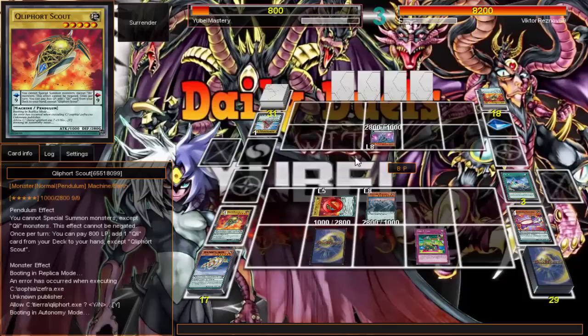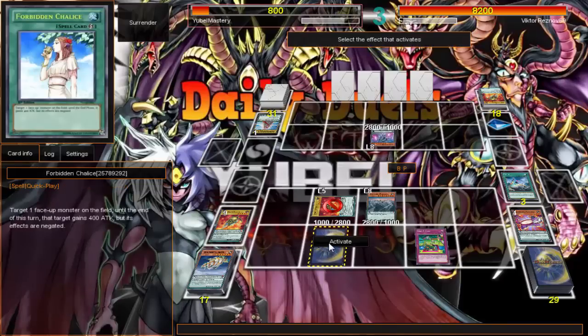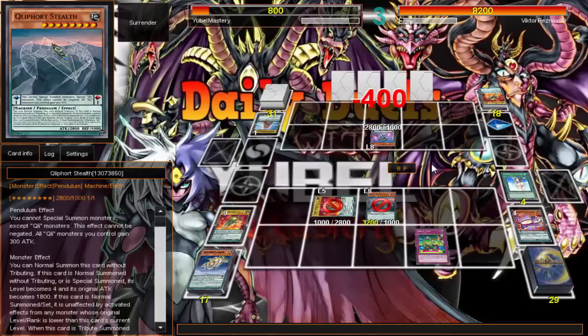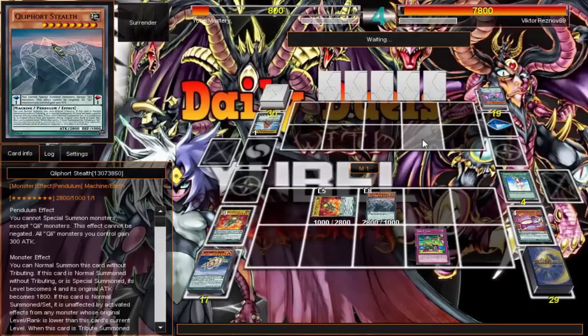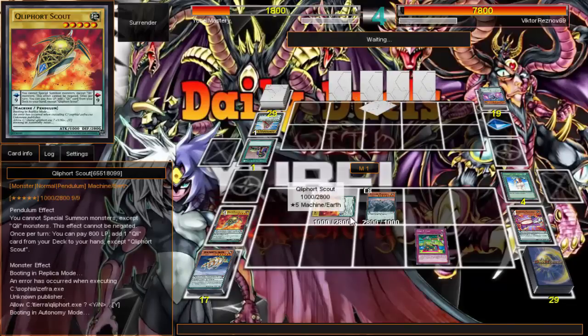I'm thinking about just playing Forbidden Chalice because I'm not going to get much use out of it. I'm still not in a good position — I pretty much destroyed his scale, so I gotta hope and pray he doesn't have another way of setting up his scale. If he can set up his scale again, he can pendulum summon those tribute diamonds, bounce me — and I'm sitting on Scout. It's a mirror match though.